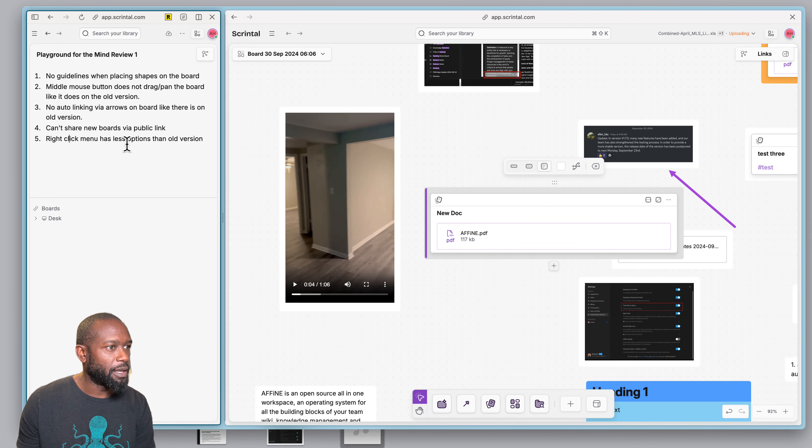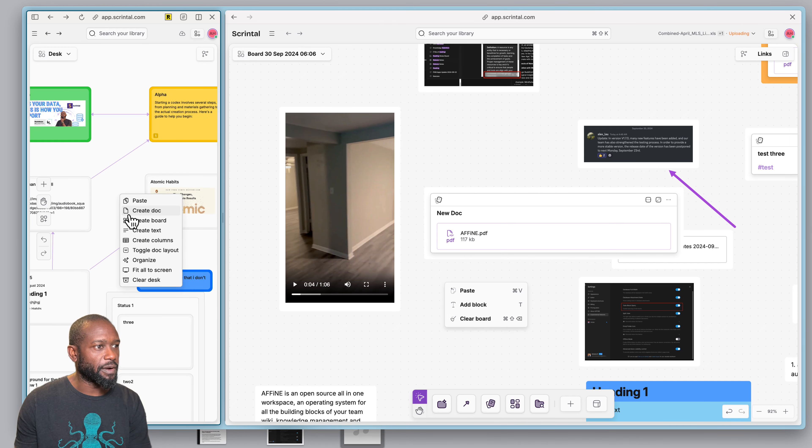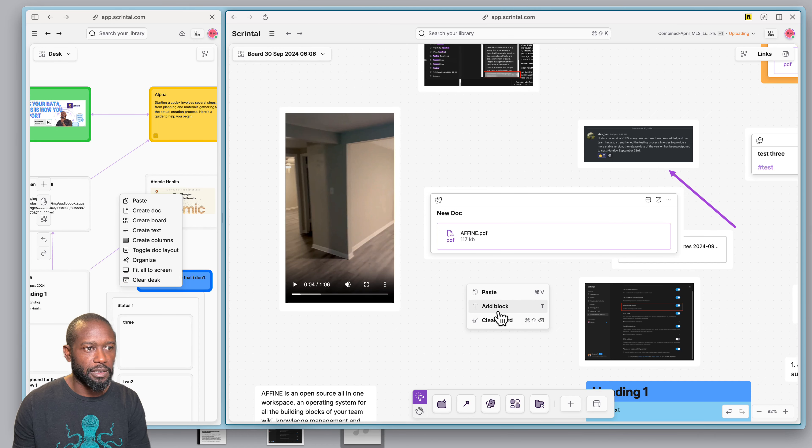If you go to share on the new V2 boards, you don't get a public option. That's another missing thing. Also if you right-click on the new board, the options are a lot fewer than on the previous board — on the old board right-clicking gives you many different options, whereas on the new one you only get a few.